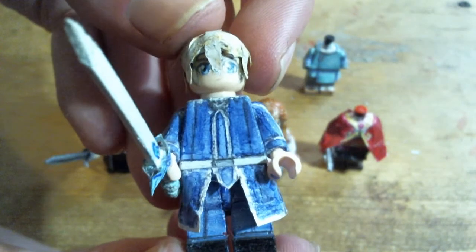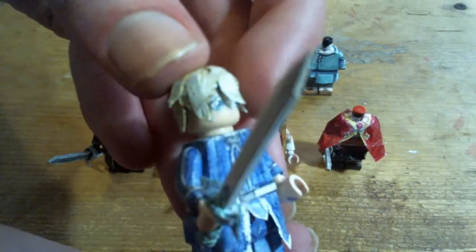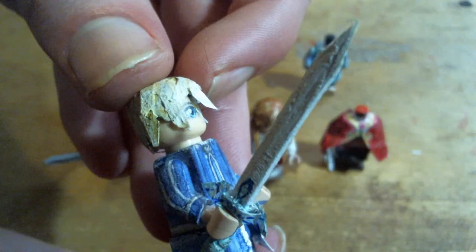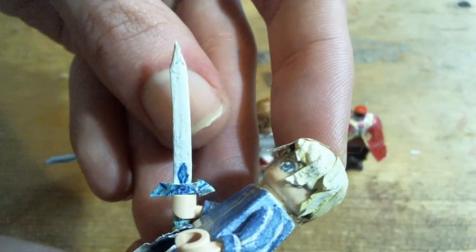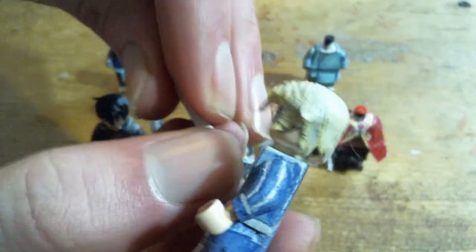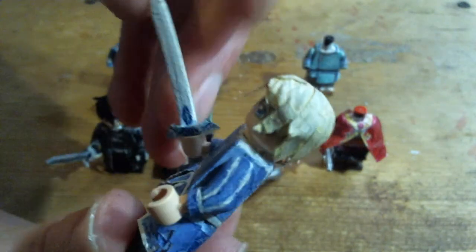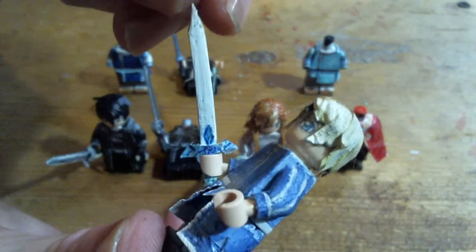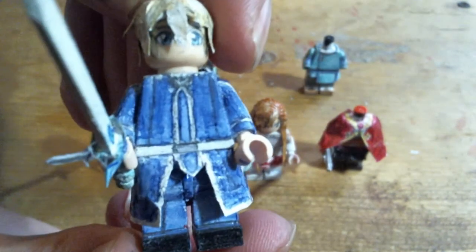Eugeo and the Blue Rose Sword. This one's not quite straight enough. The way I make long swords out of katana pieces is that I bend them until they're straight enough, so sometimes they don't always stay straight.